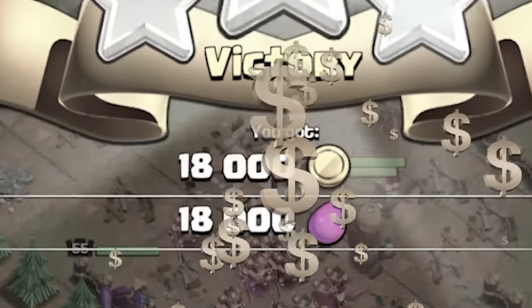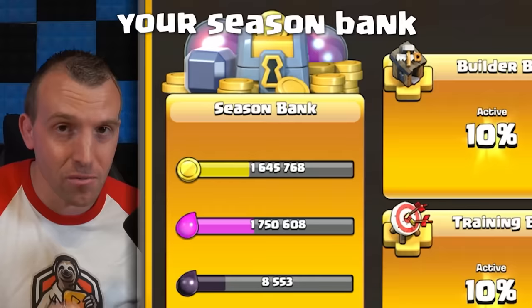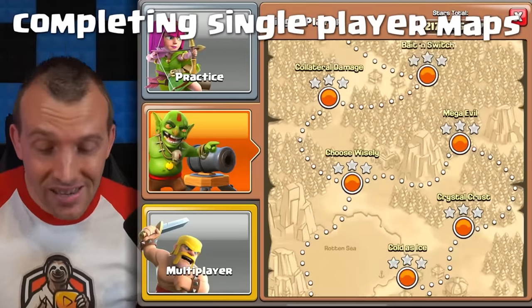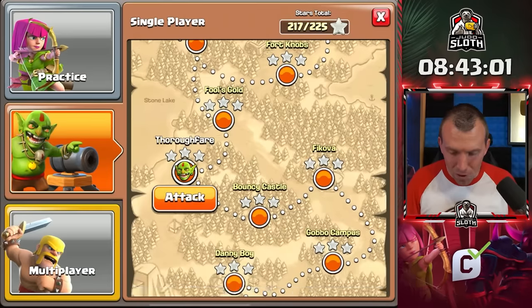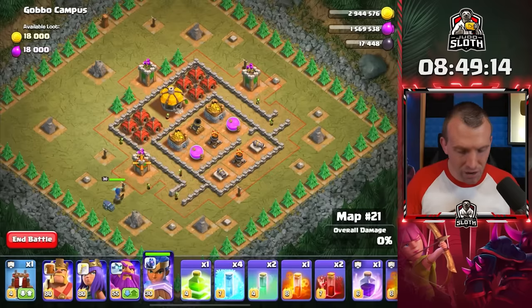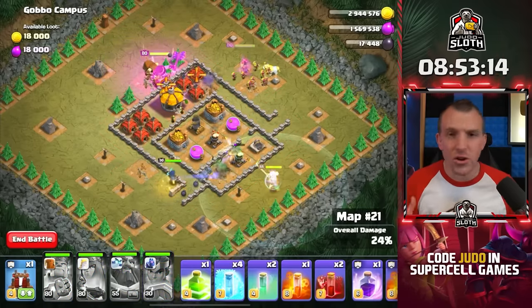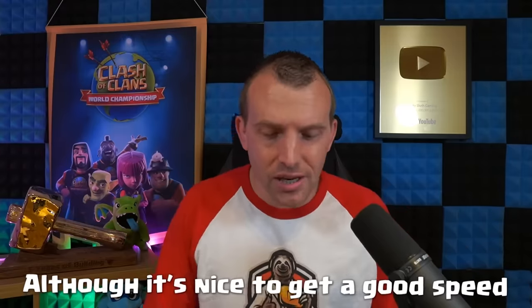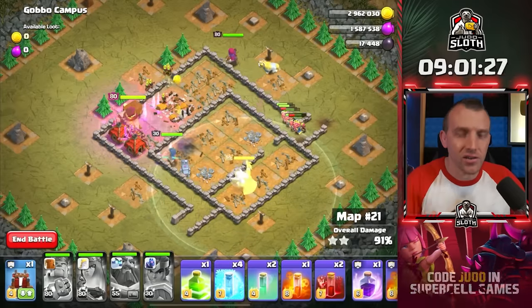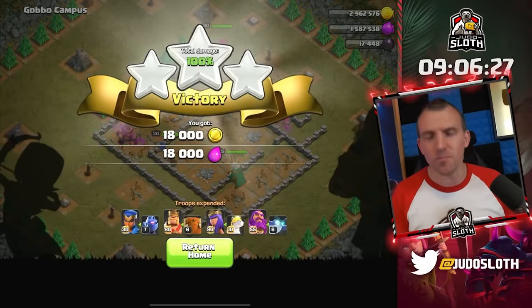We are on to map number 20 already. A little while ago they added extra loot to some of the goblin maps, so even though I've three-starred these previously, I'm gaining that extra loot all the time — and this actually goes into your season bank. Even though you are completing single-player maps, it's just a nice little bonus.